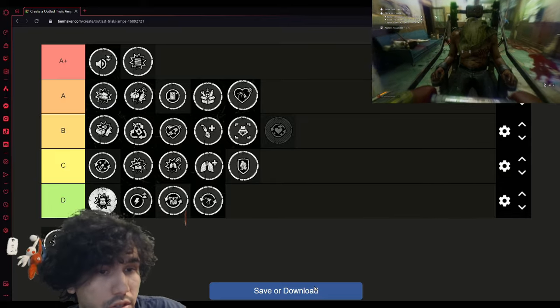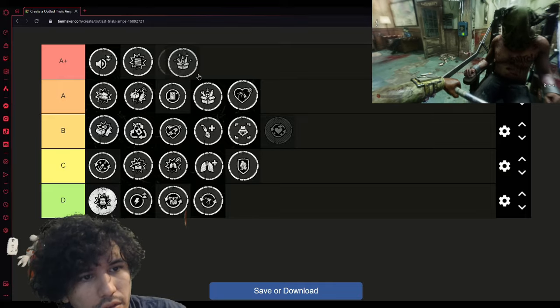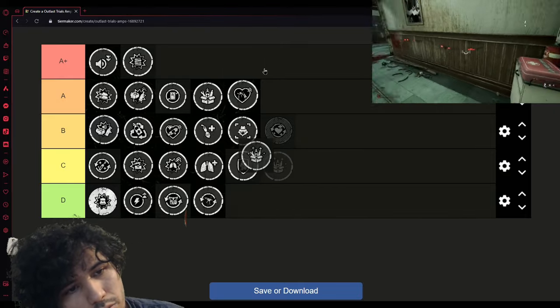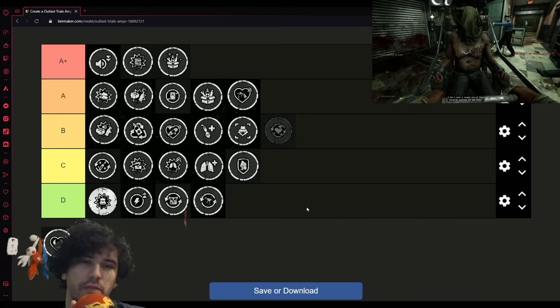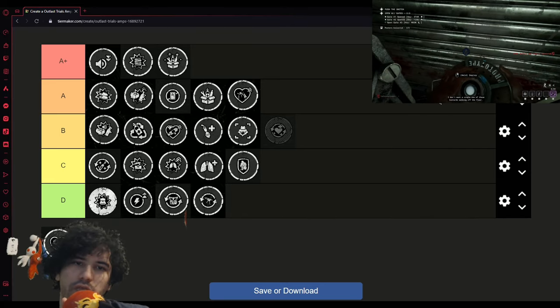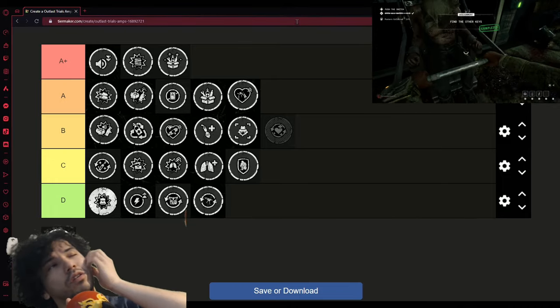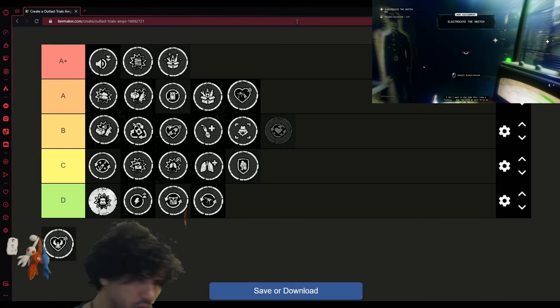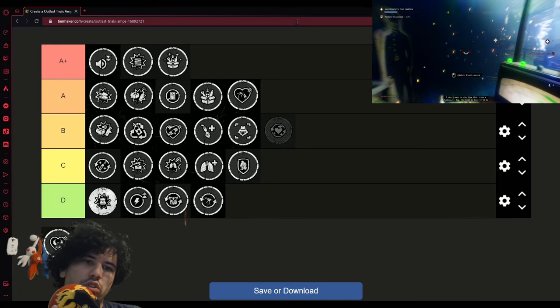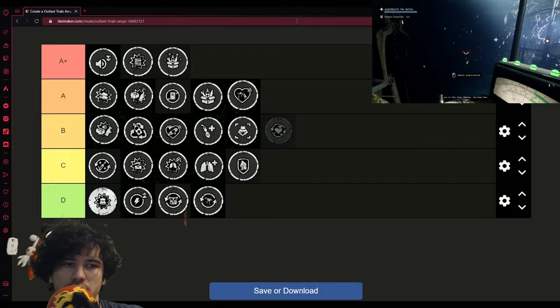Boosted is a really amazing perk. It makes it so that you get a health booster, stamina booster, or battery booster right at the start of the trial. Health booster gives you one extra health state, battery booster makes your night vision last about twice as long, and stamina booster makes you run for a very long time. It's self-explanatory — just a straight upgrade that helps you survive, run longer, and see for longer. Just get it, it's that good.